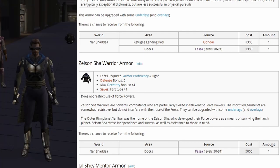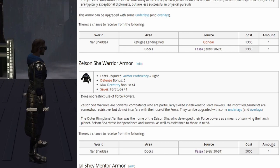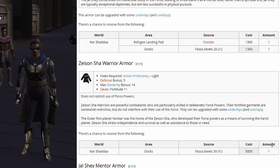Then we have the Zay-San Shah warrior armor: defense bonus 5 and max dexterity bonus plus 4. You're probably going to see a lot less of this one because you have to get to level 30 for it to start randomly generating in the vanilla game.